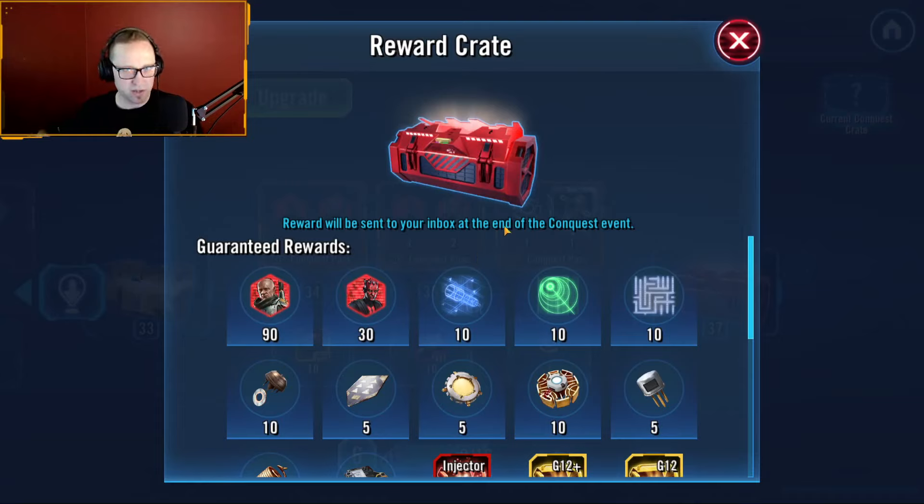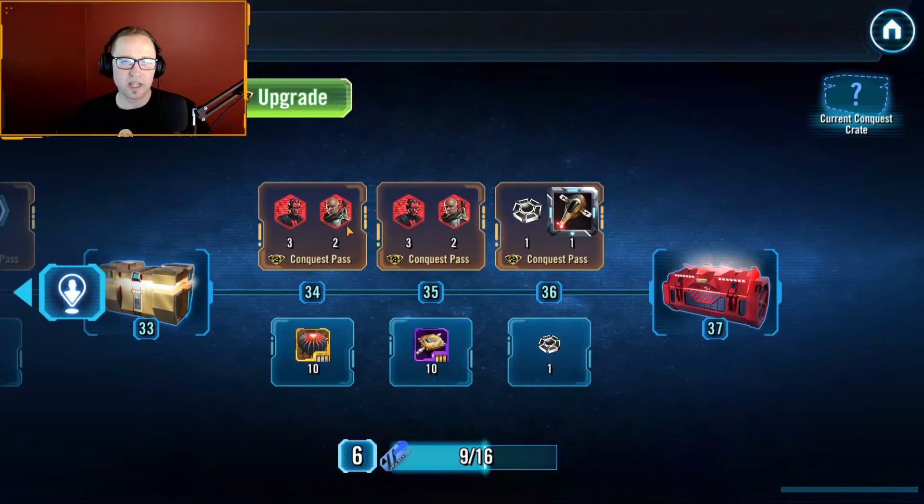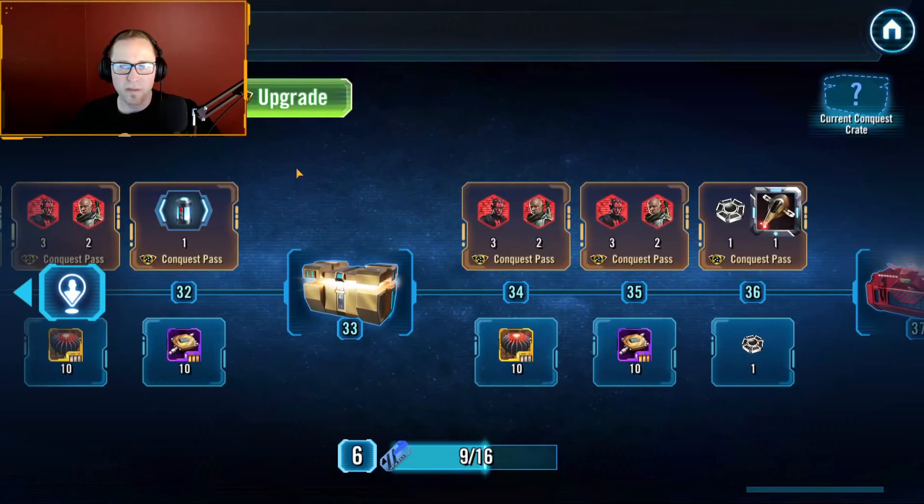So you can take that currency that you would normally use to buy Dad Boba shards and you can buy Maul shards. What this does is that effectively, with the Red Crate reward and buying Maul shards, if you are short on Maul shards, you can get 80 Maul shards over the course of Conquest — buying his shards, the Red Crate, and the basic Battle Pass. Or, if you already have Maul, it just allows you to use that currency that you would normally spend on Dad Boba and spend it anywhere, because you still have to do three Conquests to get Dad Boba anyway. You can't unlock him any quicker.